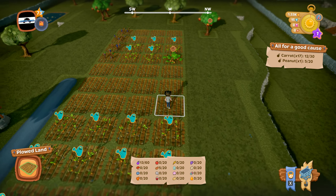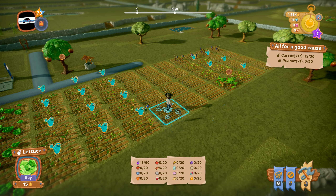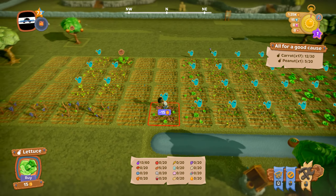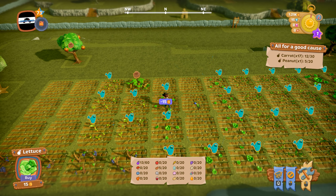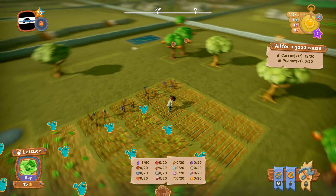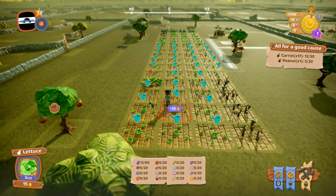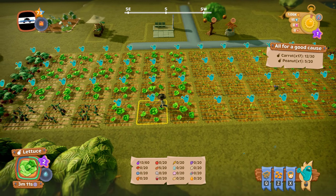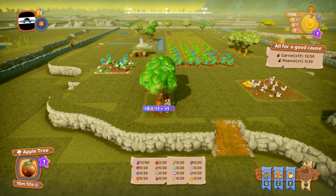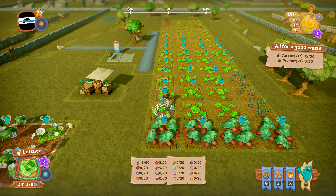If you need to complete a mission but it doesn't suit you, you don't have to do it. Because lettuce only takes 10 minutes, it's probably the best crop to plant to get money back quickly — you only get 5 coins back per plant, but the more you plant the more you get. Watering is continuous, so you can pretty much water them all day and it'll shorten the time a lot — they can go from 10 minutes down to 1 minute.